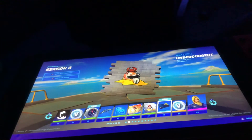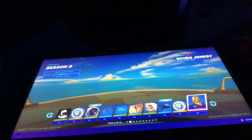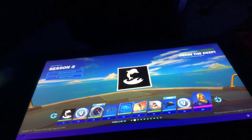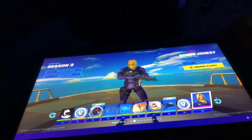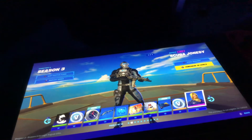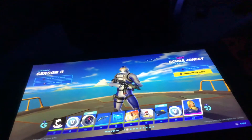From the Deep — pretty cool. Krabby King — pretty cool. Undercurrent, 100 V-Bucks. Scooby Jonesy — really cool skin, has some sick styles. I'll show you guys the styles. That's the first style, second style — sick too, and then we have the third style. Really cool skin.